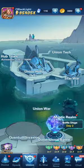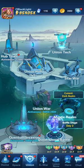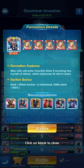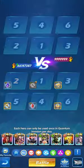Next, move into the union mystic realm and sweep twice. Then exit quantum invasion battle twice - one and two - using the skip functionality.